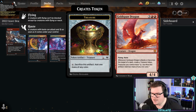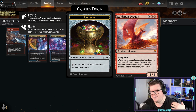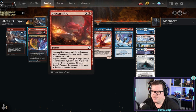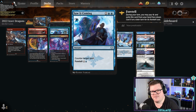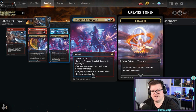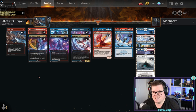You've still got Goldspan Dragon, which is probably the best one in the deck — a 4/4 with flying and haste that makes treasure tokens, which we love because then we can hold up removal. We've got Dragon's Fire, we can have Saw It Coming as a counter spell, and Prismari Command can replace a treasure and do more. This deck can really do a lot.